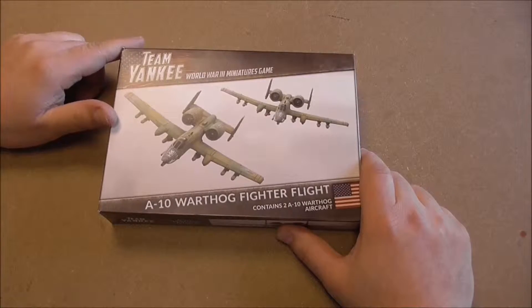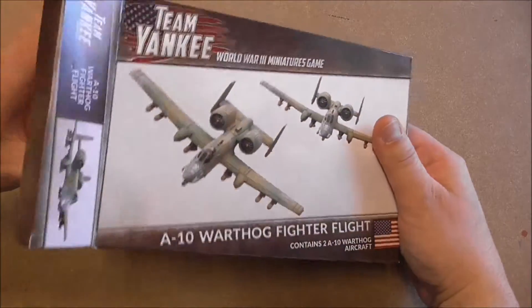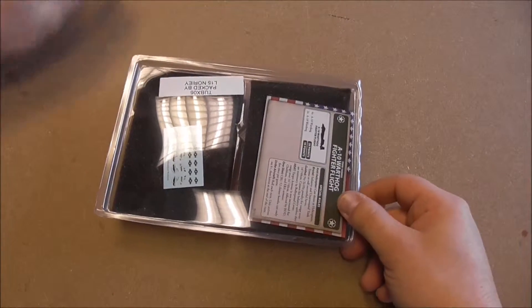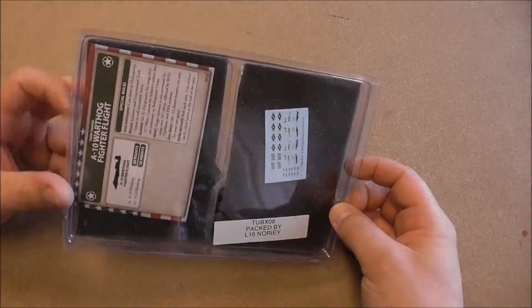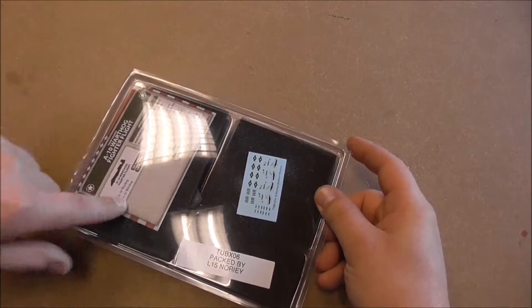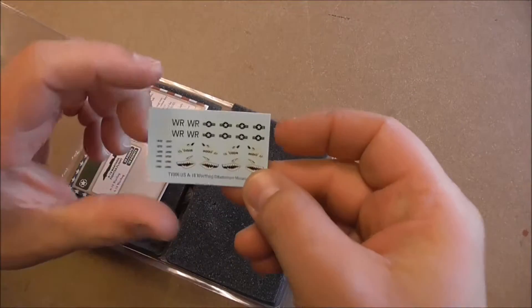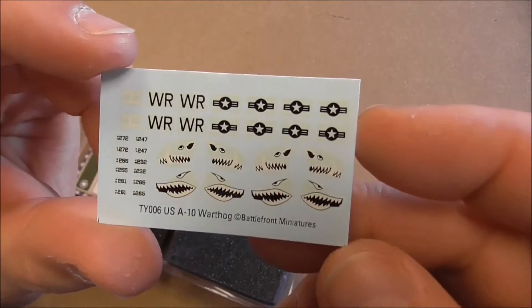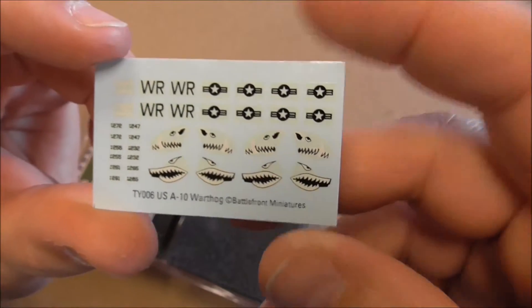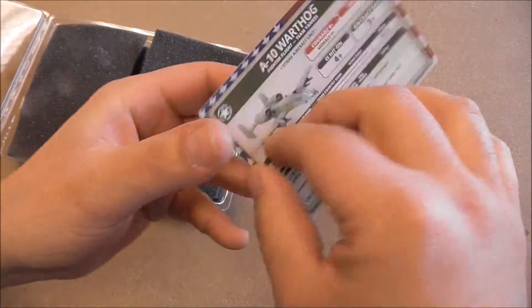So let's have a look inside this nice box. Packed in the big plastic boxes we know from Battlefront. On top you can already see the unit card and the decal sheet. The decal sheet — we have only one — and it has the US Air Force emblems and the Warthog markings. Let's head over to the unit card.